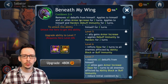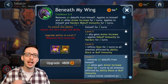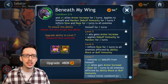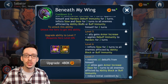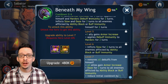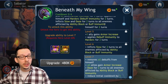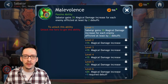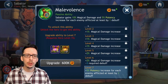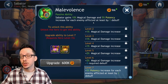For his next skill, he removes all debuffs from himself, applies increased armor to himself and all allies for two turns, and gives himself buff immunity for two turns. He also inflicts slow and daze for two turns on all enemies afflicted by ability block or buff immunity — so he'll probably work really well with Hardorc, another hero already in the game. His passive gives more potency and magical damage for each enemy afflicted by at least one debuff.